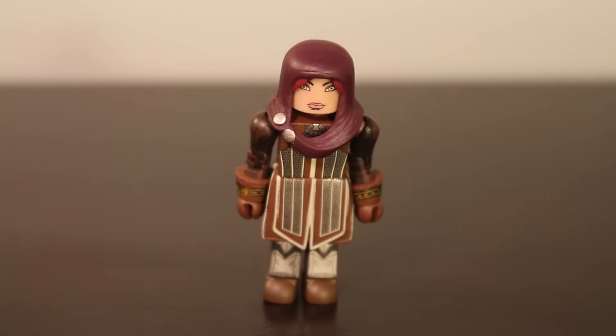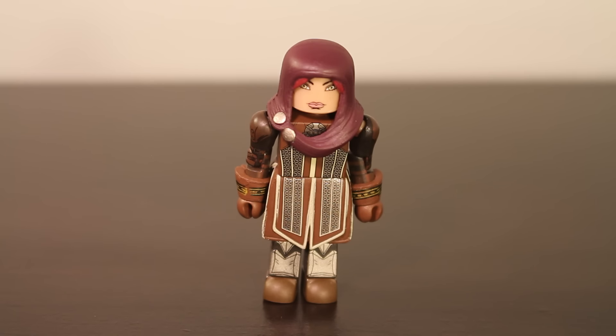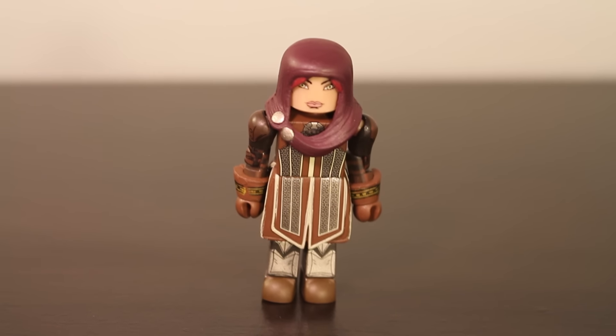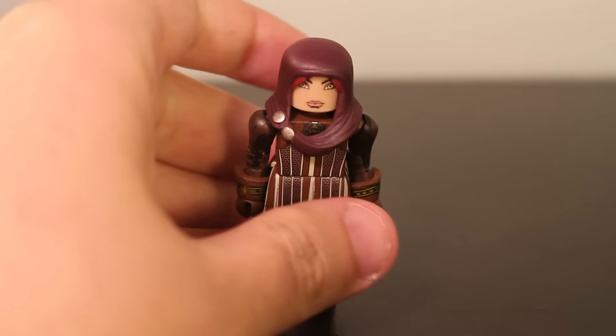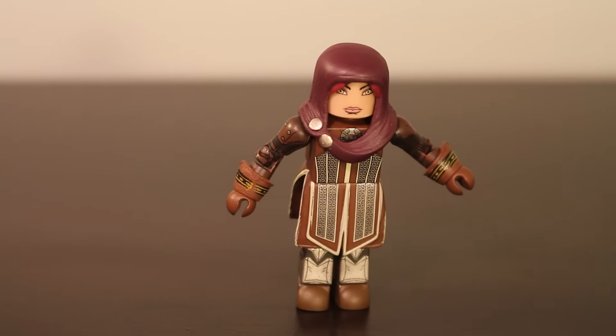Next up we have Liliana. She originally appeared in the first Dragon Age, but I didn't know that because I didn't get very far. All I remember is the dog, Alistair, and Morrigan. I think Liliana was an optional party member — you had to do a side mission to get her, so I probably missed that. She apparently has a major role in Inquisition, and this figure is her Inquisition design. It's a decent figure, and a lot of these Dragon Age figures will fit great with the Pathfinder Minimates stuff.